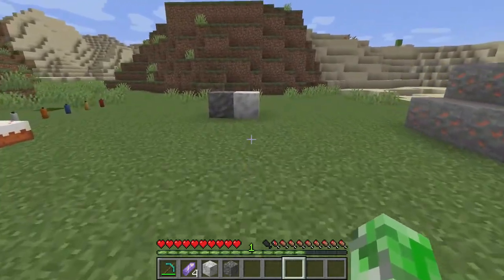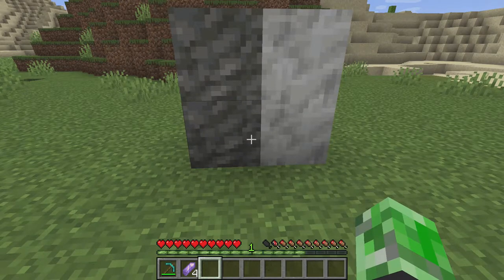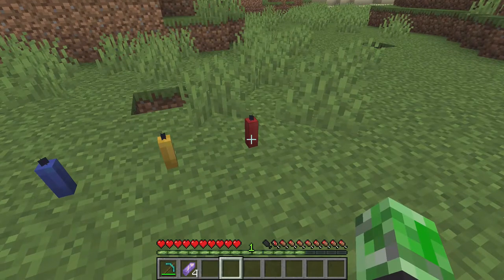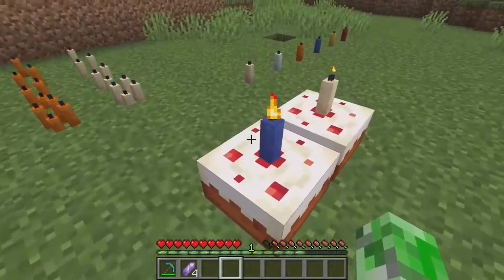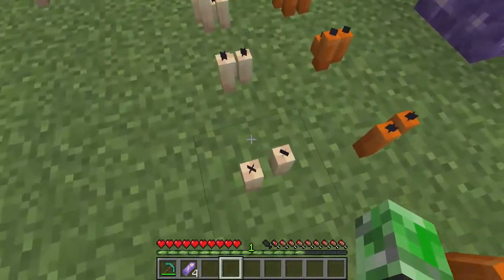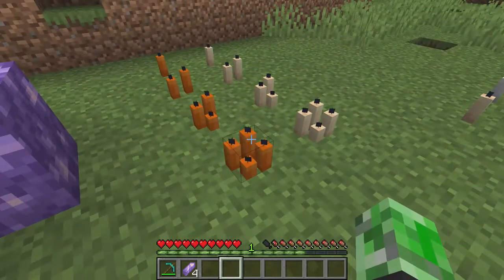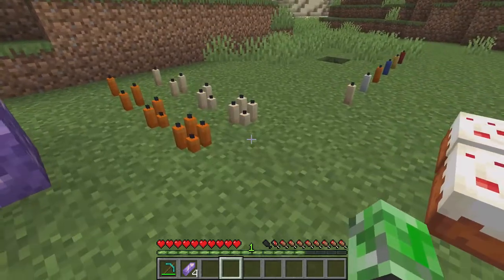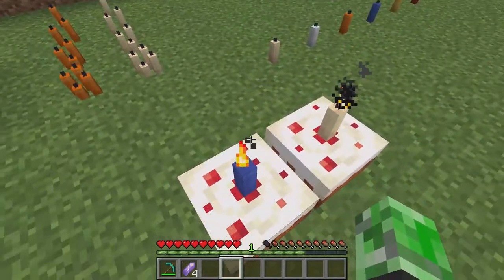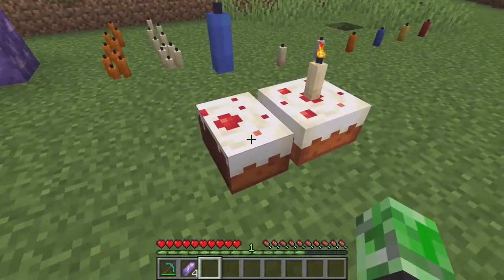You guys already seen the tuff and the calcite — these spawn around the amethyst geode underground. Now we do have candles — different colors of candles. I call it a birthday candle because you can put it on a cake as well. You can stack them going by one, two, three, and four. All you have to do is use a flint and steel to light them up, and this is what they look like when lit. I didn't expect them to actually release candles in the cave update — it's kind of weird.